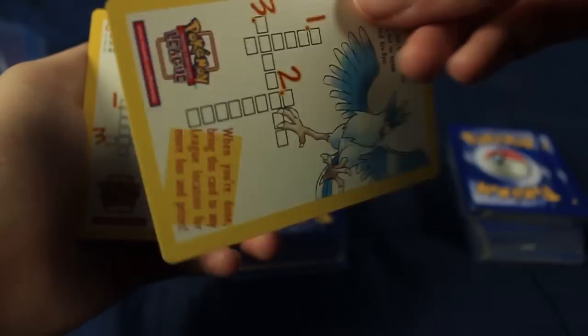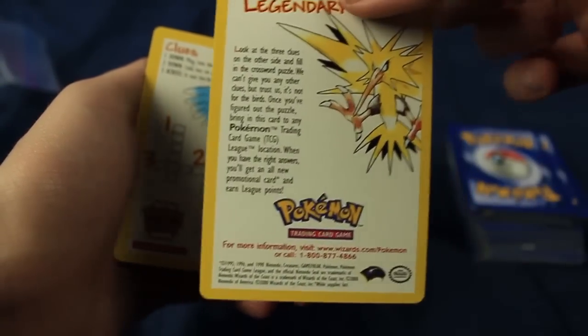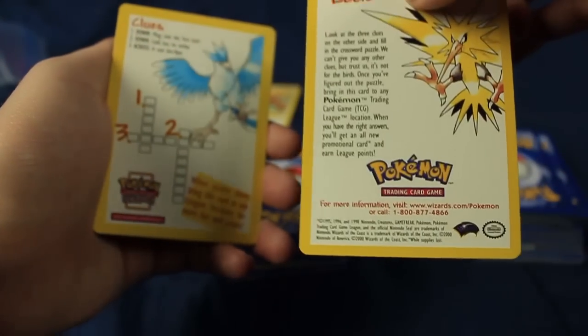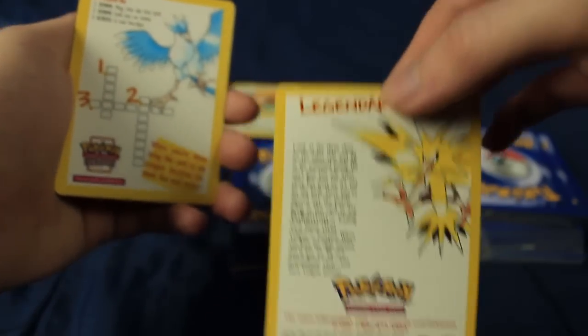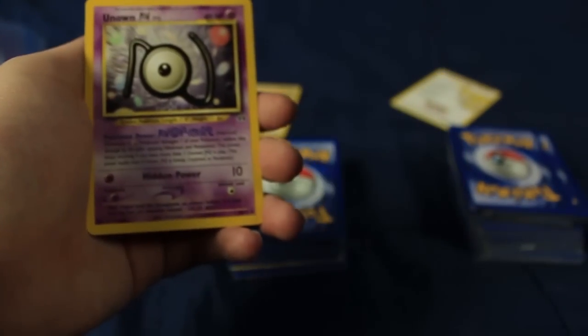What's this? I think this is like an insert — it's supposed to be in a sealed package, and when you open it up it has a chance to have Articuno, Moltres, or Zapdos as a promo card. So they gave me the inserts. I don't know if they are actually going to give me the promos themselves. We'll find out. There's another one.